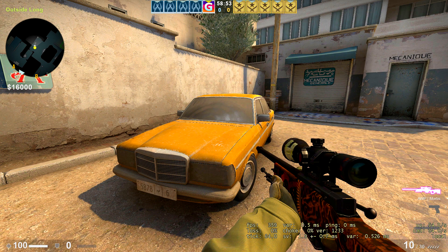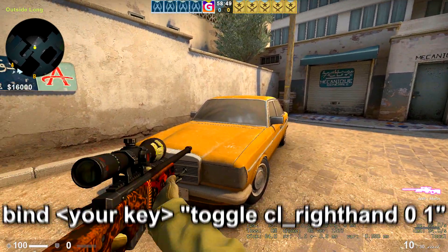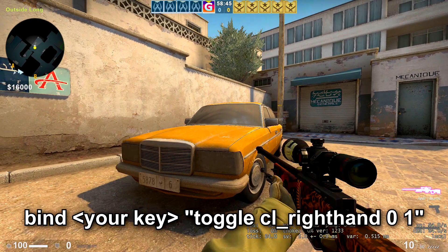You can find this command in the description. You can switch the gun position by scrolling down the mouse wheel. You can also bind another key to the toggle — just enter a desired key instead of mwheel down.